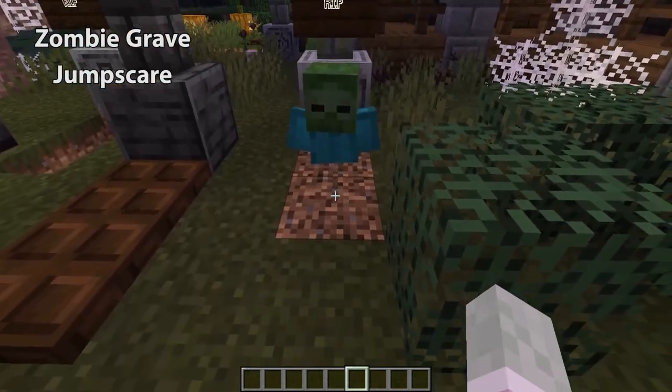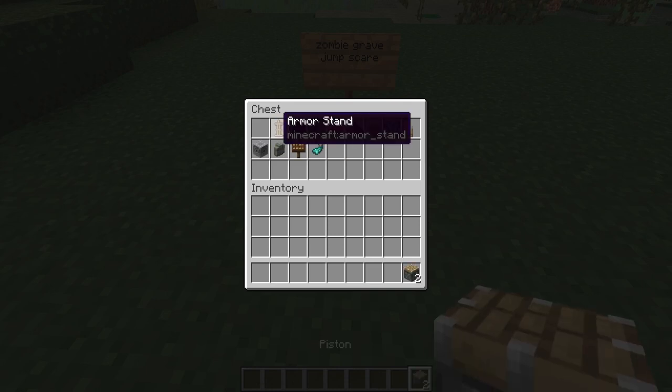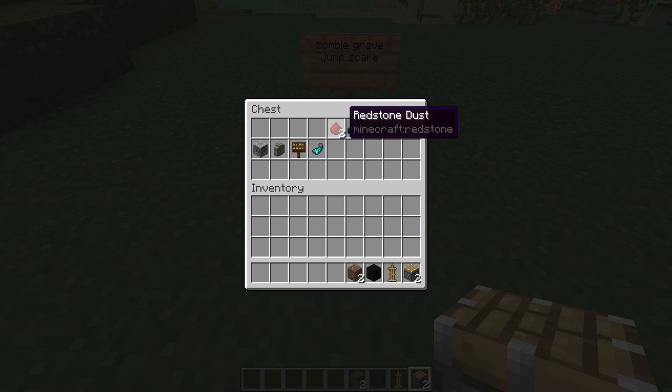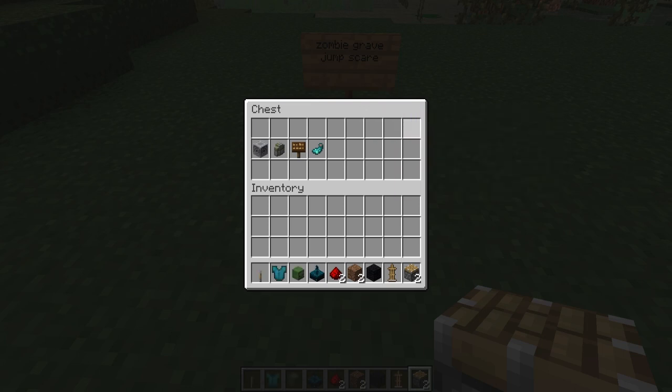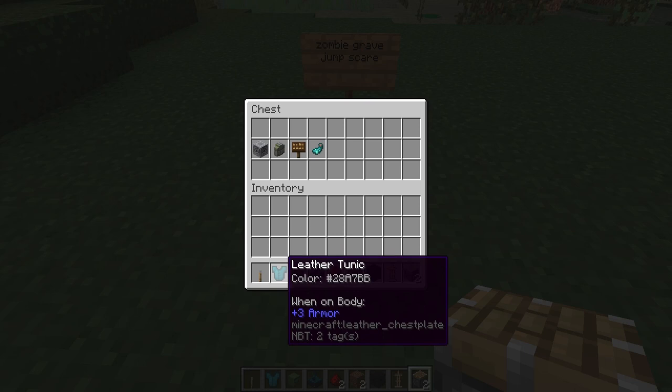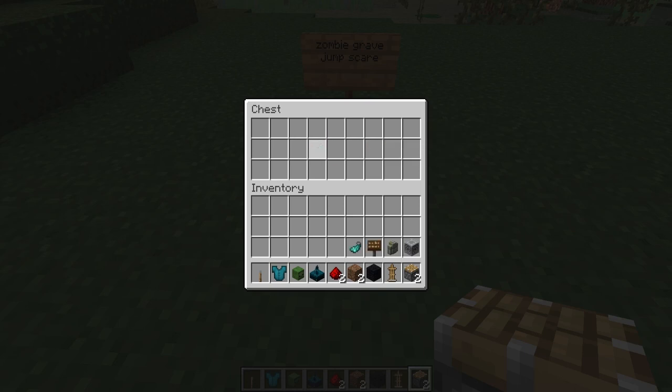The first build we're going to start with is a zombie grave jump scare and for this you'll be needing two pistons — one of these is not going to be used in the finished design but it's going to help us later on. We'll need an armor stand, some wool, coarse dirt, two redstone, a sculk sensor, a zombie head, and a leather tunic. I've dyed mine with a piece of cyan and a piece of blue dye, and then we've got a lodestone, a mossy stone brick wall, a sign and some ink for our gravestone. You can substitute the lodestone for something like an anvil if you'd like.